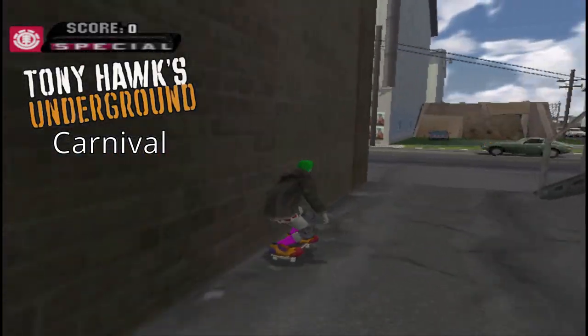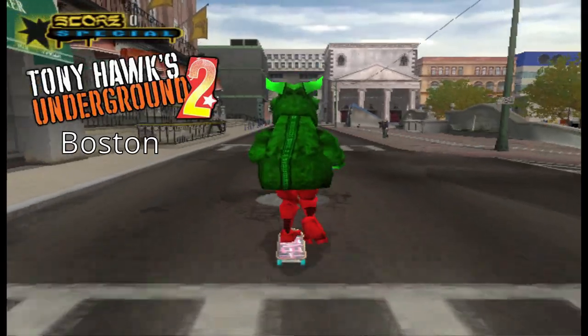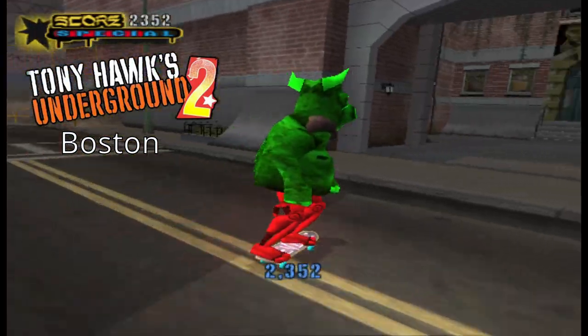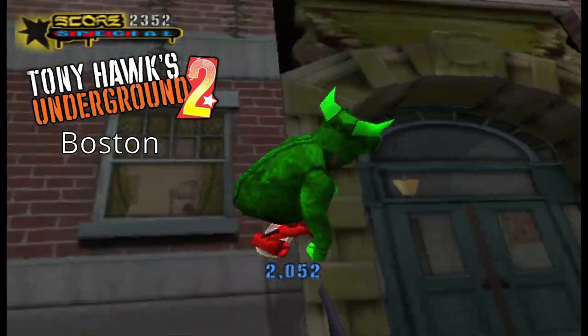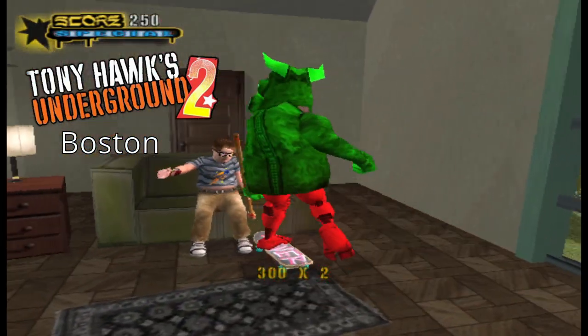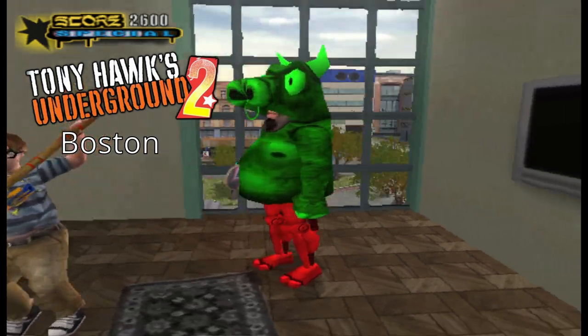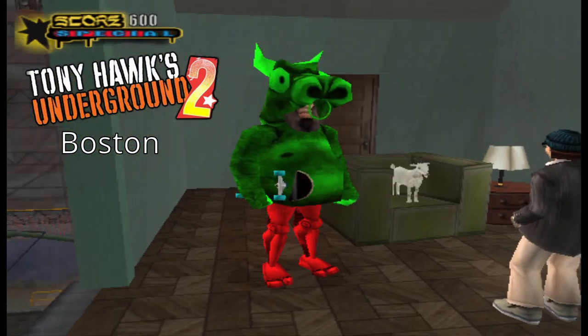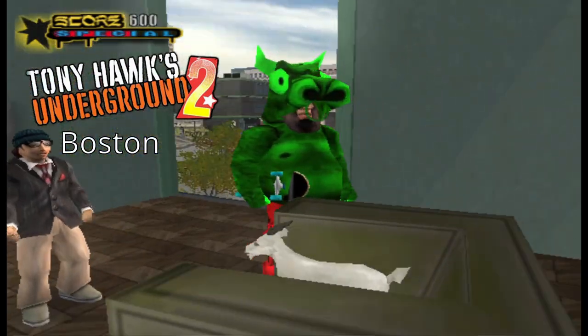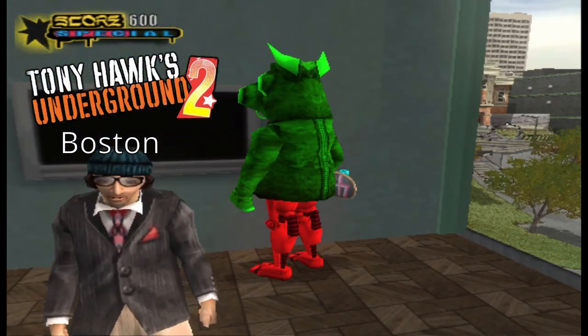This is great comedy from Neversoft. They've always got great humor in their games, but this really takes the cake. In the sequel, Underground 2, in the level Boston — the first real level after training — there is this little area to the right of the map with some ramps. If you do a boneless, get off your board, and go into this glass, you'll go into a room. There's a little kid doing a dance. But if you go to the other room, there's one singular goat and a guy standing right next to it on a chair.